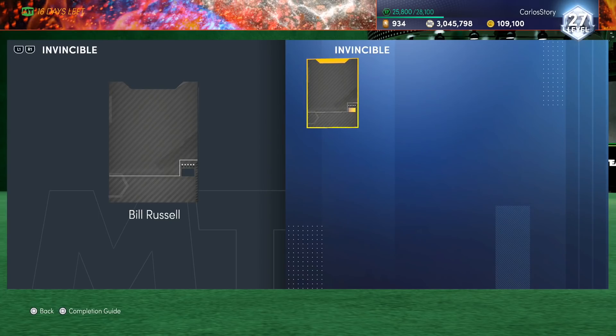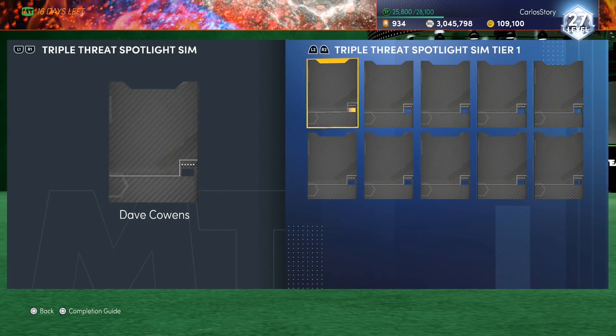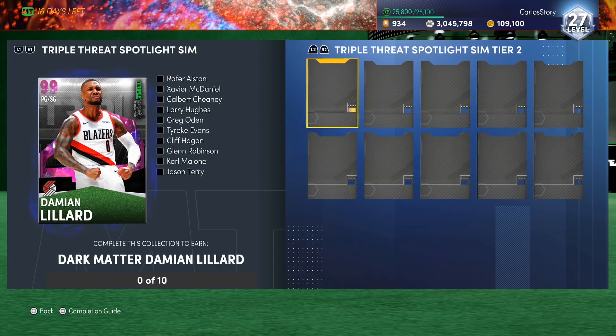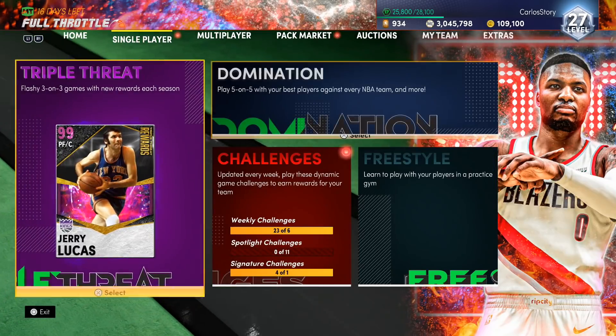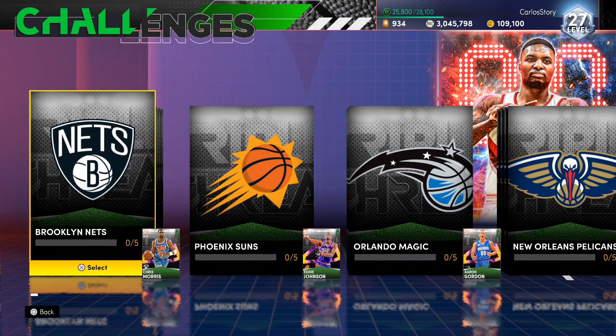They added the Spotlight Sims - we got Worthy, Damian Lillard, and Jimmy Butler. You're going to need all three of these players. To get them, go to Single Player, then Challenges, then Spotlights, and there you have every single free Galaxy Opal and every single player available right now through the Spotlights.